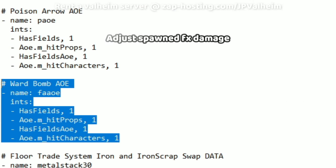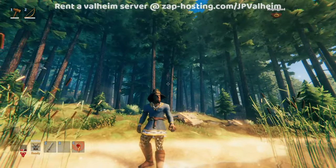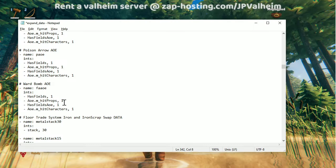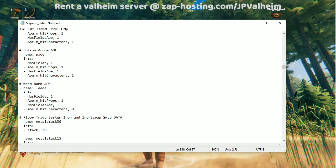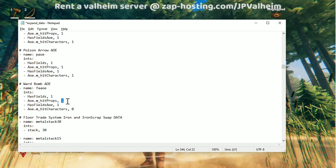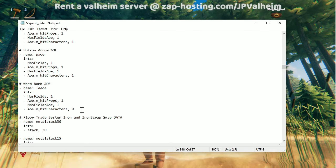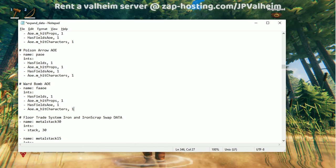The data portion is much smaller because all we need is this one data entry that allows us to damage things. If you don't do this data part, the game will spawn the effects but they won't have any weight — meaning nothing will happen and they won't hurt you. Conversely, if you want to alter this — for example, you want to make sure players don't get hurt — you can set this one to zero. And if you want it so it doesn't hurt other objects, you can set hit props to zero as well. But personally I think it feels much more realistic and fun when these things are damaging.